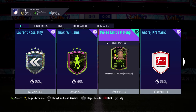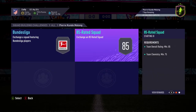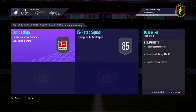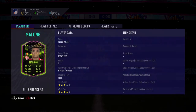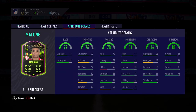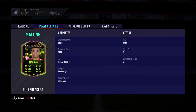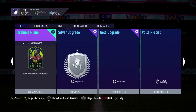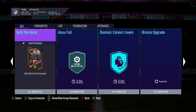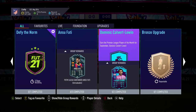All right, so here we go with today's content. We have this nice looking Malong who isn't too terribly priced. It's interesting though — you can't choose like you could from an hockey, it's almost a full card game. He's got three-star, four-star, so for me it's gonna have to be a pass. Was there anything else they dropped today? Defy the Norm...